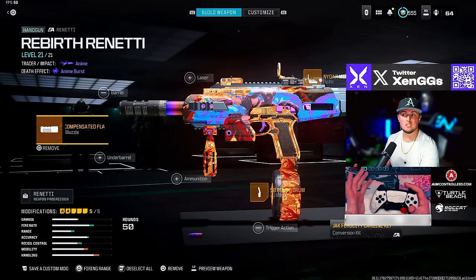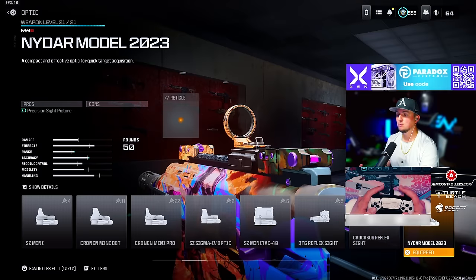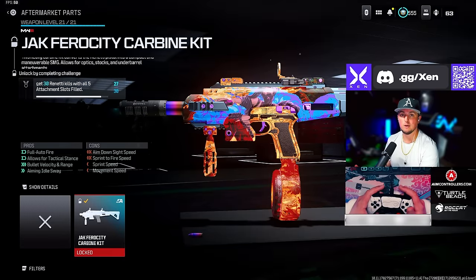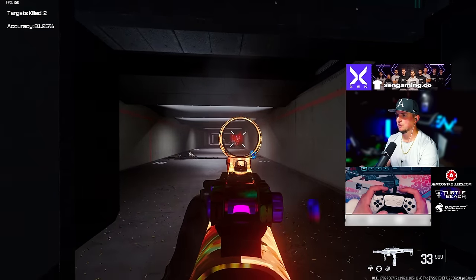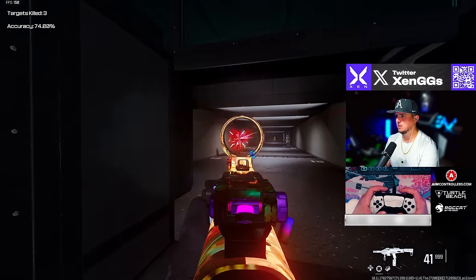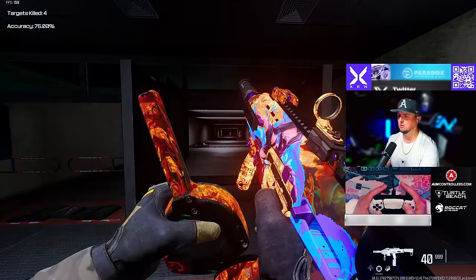For the Renetti, go with the Zimma 35 Compensated Flash, the Nidar Model sight, the Ravage 8 stock, the 50 round drum, and the Jack Ferocity Carbine Kit. Here in the firing range it did get quite a bit of a nerf — most of it was a range nerf — so keep that in mind, but it still feels pretty solid especially up close.